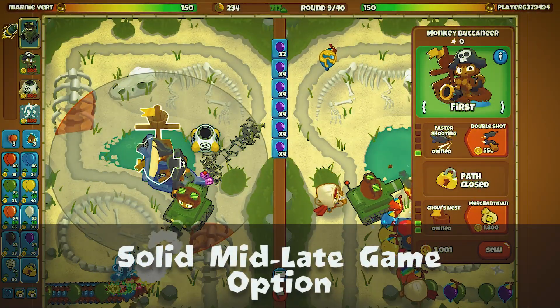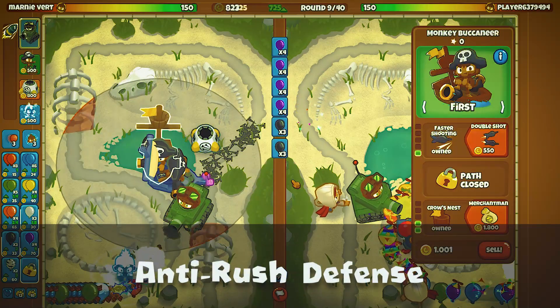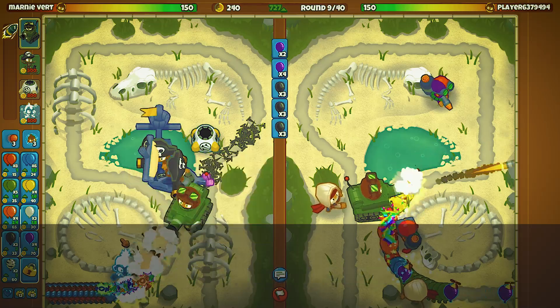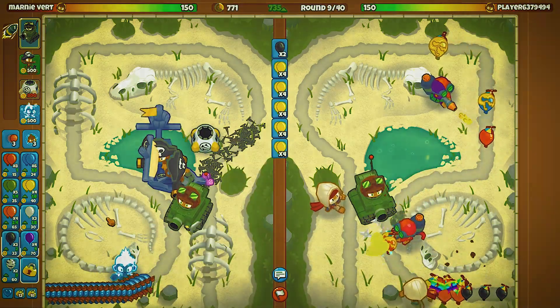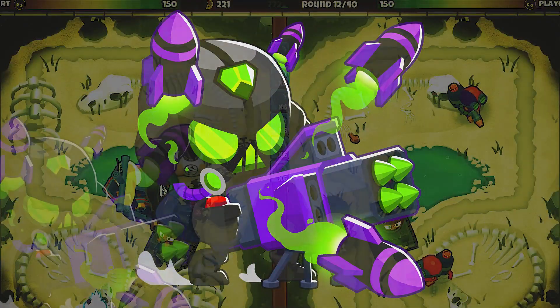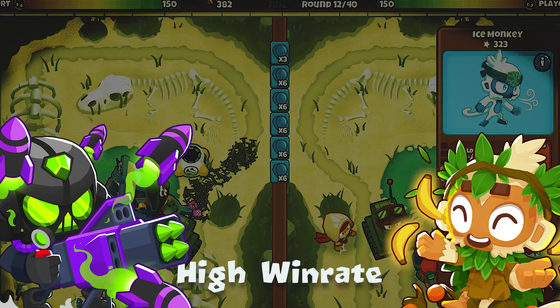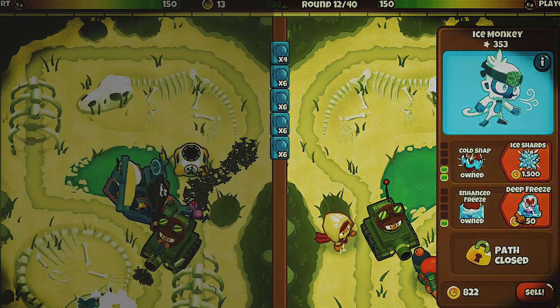The Spike Factory is a solid mid to late game option in season three. It acts as a solid anti-rush defensive option, forcing opponents to all-in very early or wait until the deep late game when the Spike Factory begins to fall off, usually around round 30 or so. It hasn't seen as much usage as other towers, but it has seen a much higher win rate in my testing.